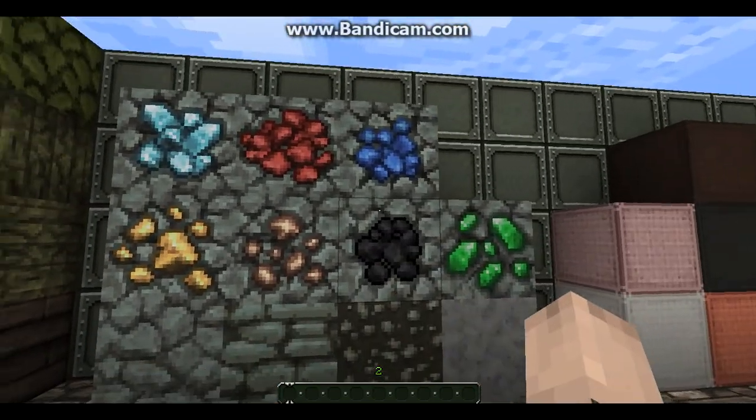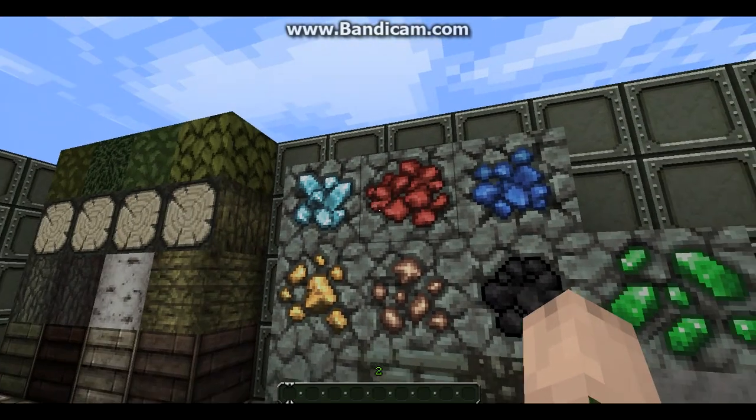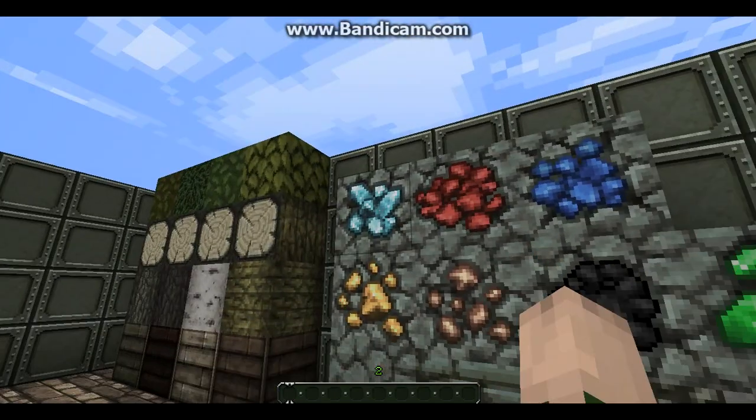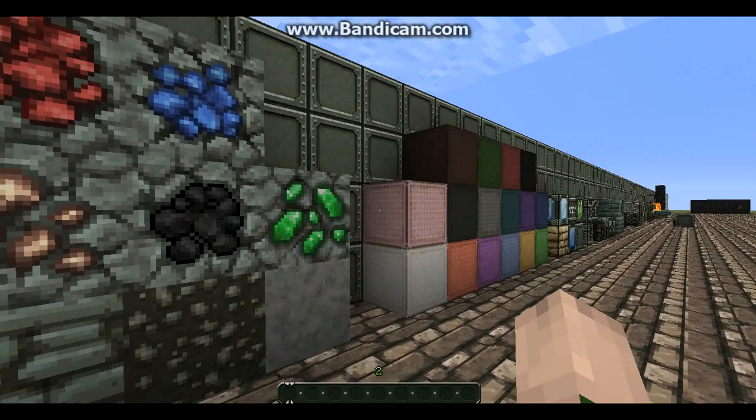Ores — you should be able to tell what they are. That's redstone, iron, coal. That's diamond, gold, and emerald.